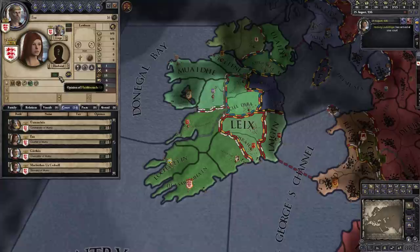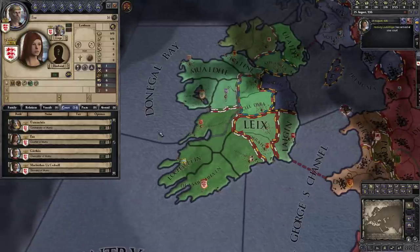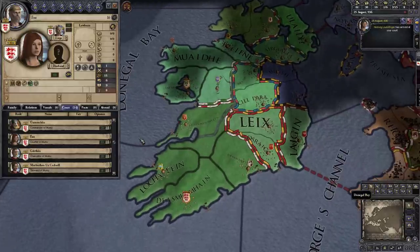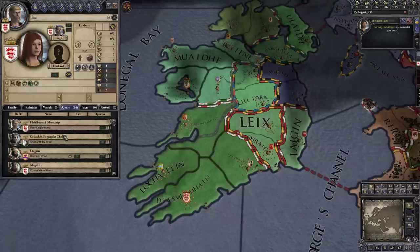The other thing is if she likes us and we're plotting — say we're trying to assassinate someone — if she likes us we might be able to convince her to join in on the plot and help us murder someone. So that's our court. From this court is also the group of people we can assign to our council.